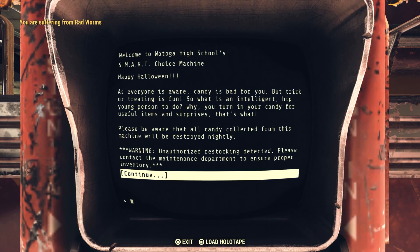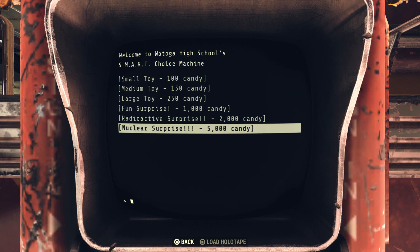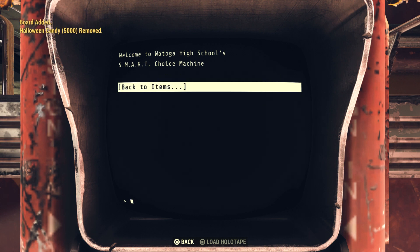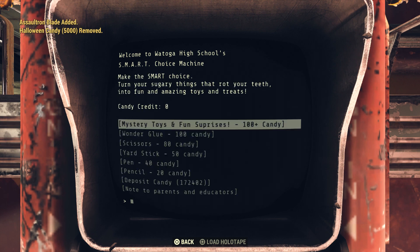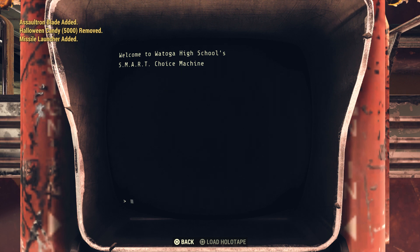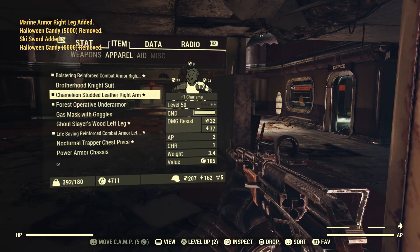Once you've duplicated your candy as much as you want, go back into the high school and up to the prize machine. In this machine you'll want to choose the 'mystery toys and fun surprises' option, and then at the bottom you will see the 'nuclear surprise' option, which is what you'll be wanting. From here just keep choosing that option as much as you can or want to, and for every time you do it you will receive a legendary item. These can be weapons or armor of any kind it seems.